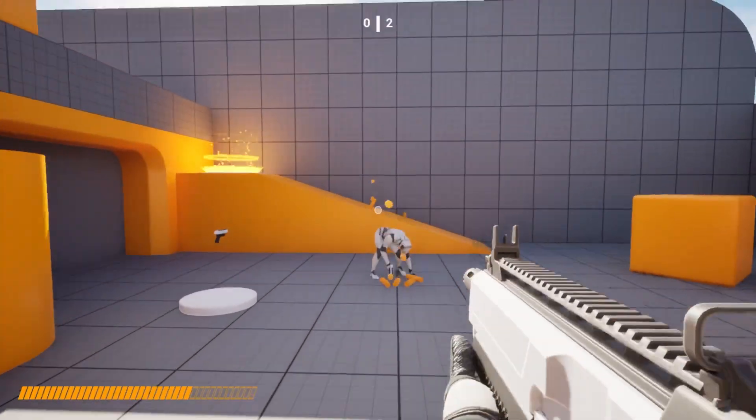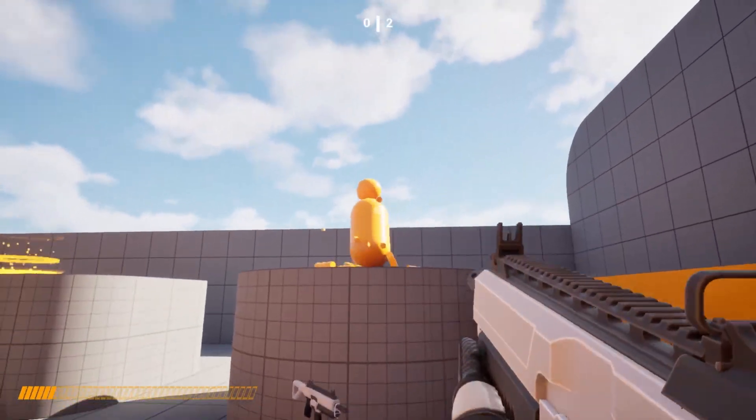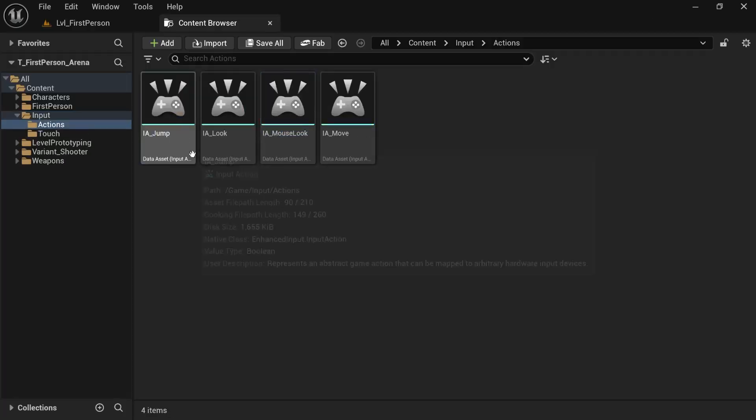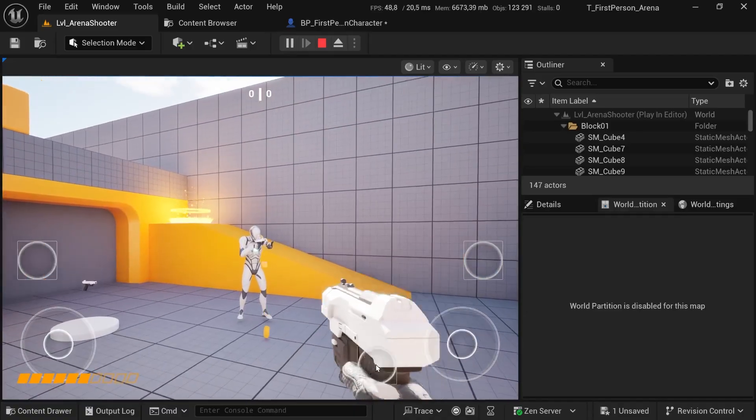Before we even get to the variants, Unreal has made big changes to the core templates themselves. They are lighter, faster to download, and come with better performance out of the box. Under the hood, things are far more consistent. The input system now includes a standardized input pack across all templates, complete with mobile support and a widget-based touch thumbstick.